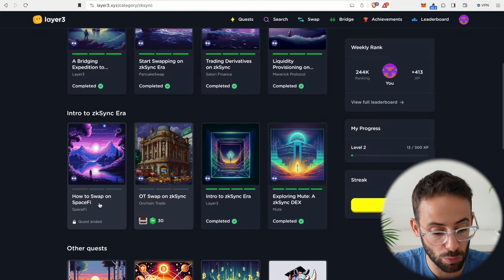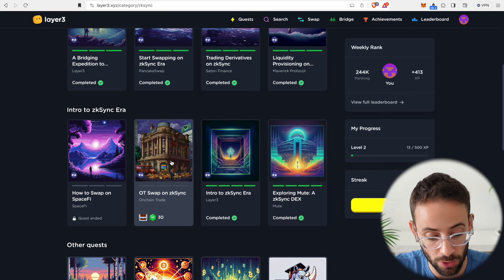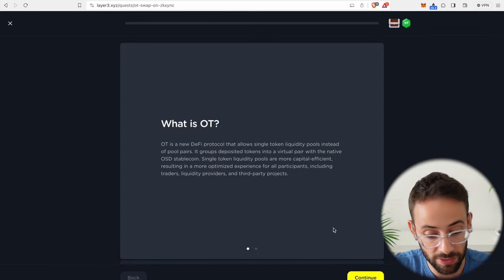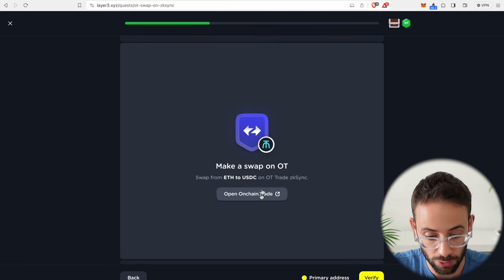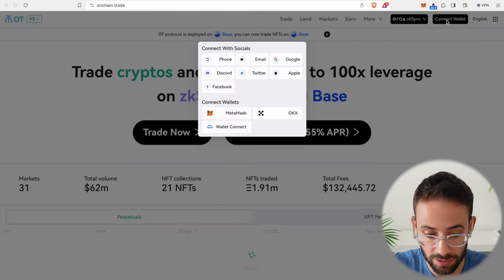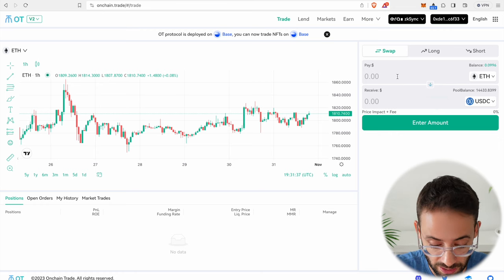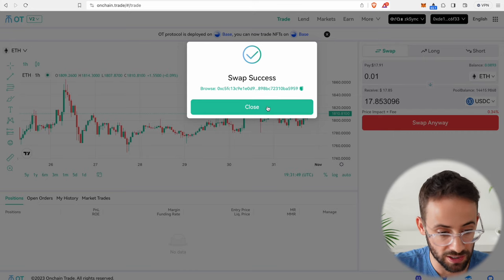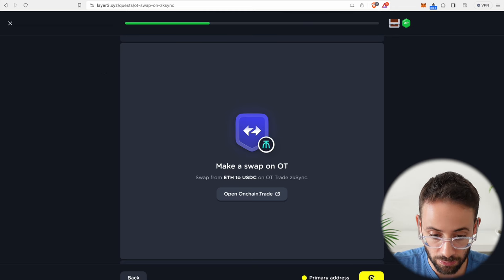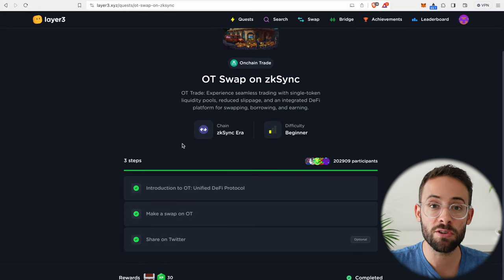Unfortunately the SpaceFi quest has ended so we won't be able to complete that. The final quest in the Intro to ZK Sync Era section is to do an OT swap on ZK Sync — just another DeFi protocol we can use to make swaps. Open up the application, connect a wallet, and swap from ETH to USDC. It did not specify an amount so I'll just swap another 0.01 ETH. Swap success. Go back over here and verify — we should be able to proceed. I will not share this on Twitter and we'll be able to finish the quest.